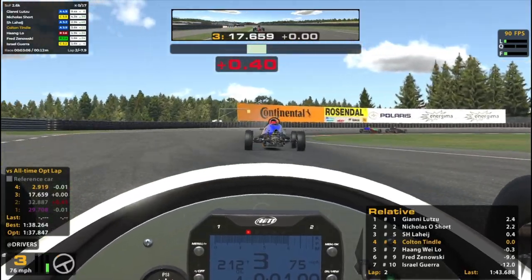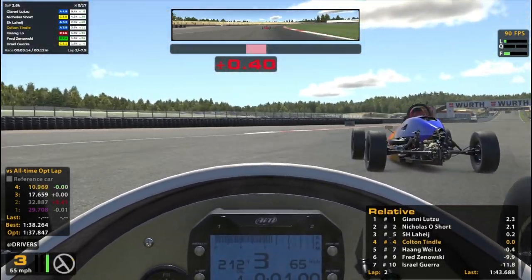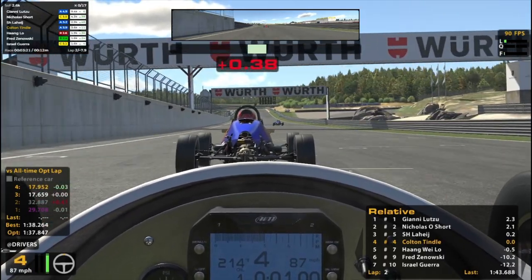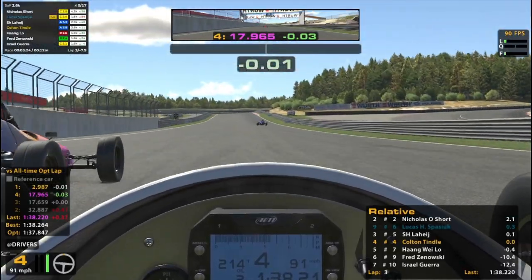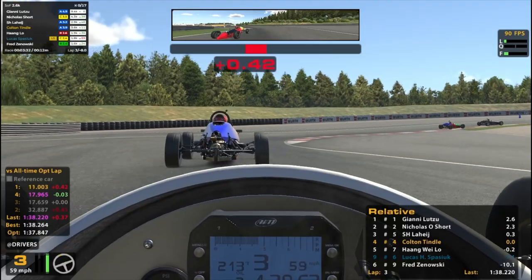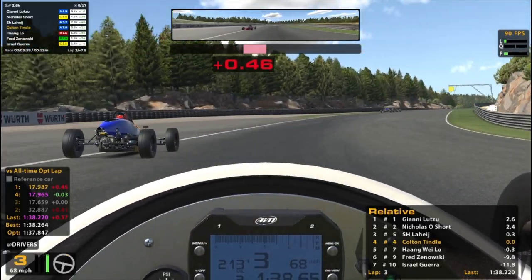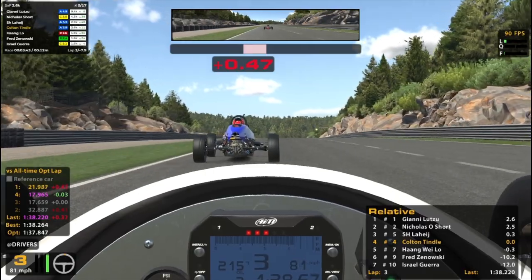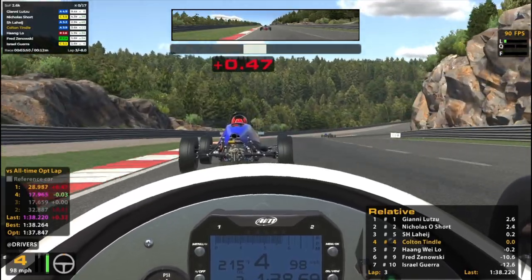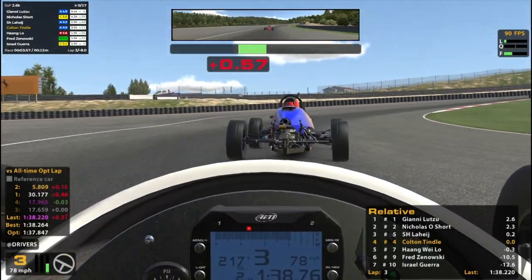Behind gets an off-track there. I'm going to work with this guy - I think I might be a little bit faster, but I don't want to pass him. He's trying to take a defensive line when I'm just trying to work with him. I guess he's given up on any hope to catch the guys ahead, and that's why he's defending his position instead of just trying to work with me. But you can see it - it's super speedway racing on a road course, essentially. It's not my favorite unfortunately.